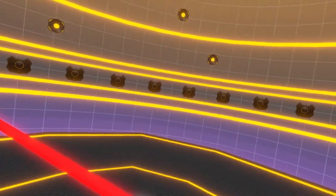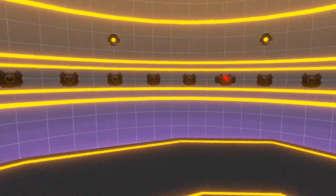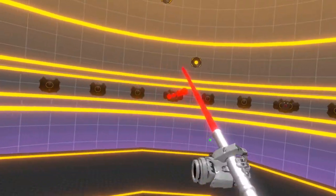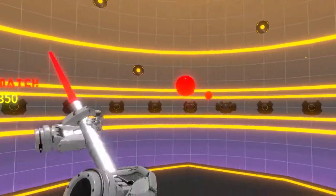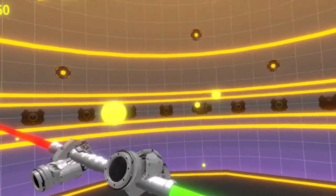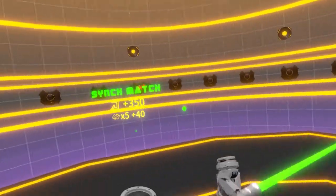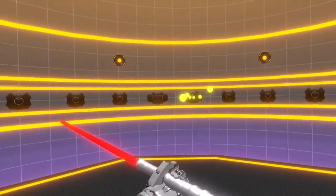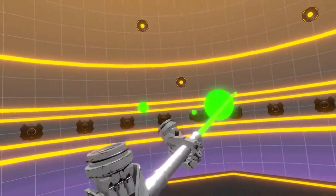There are different types of challenges in this game. One gameplay mode is a basic wave shooter where you have a bunch of drones flying in the air and your job is to shoot them down and avoid damage. You can move by using rocket launchers in your hand — pressing the button propels you forward in whatever direction you're facing. You'll need to do that to avoid projectiles, and you can also physically move within your play space.